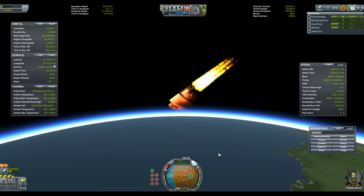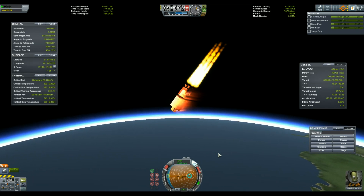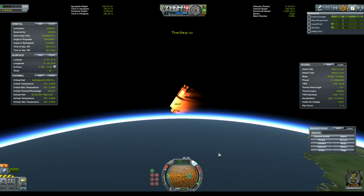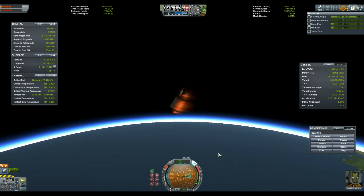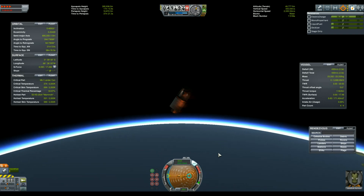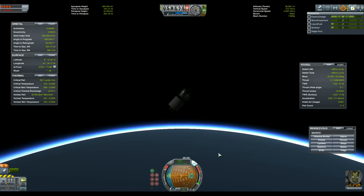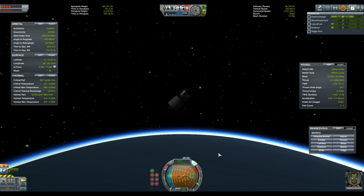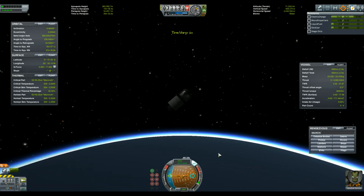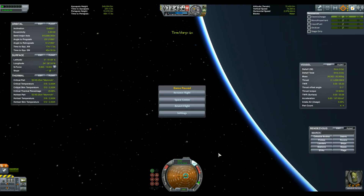Once I'm close to the edge of the atmosphere, I start burning anti-radial to translate the center of my orbit towards my position. When executed correctly, this brings the periapsis closer to me and lowers the apoapsis. The resulting orbit is quite eccentric, but it's still stable since both periapsis and apoapsis are above the 70 km mark. I also improved on this first design by sticking boosters down the drop tanks, tweaked to burn for as long as the drop tanks were on the ship. This one made it in 1 minute and 39 seconds, while the design you're watching here reached orbit in 2 minutes and 30 seconds.